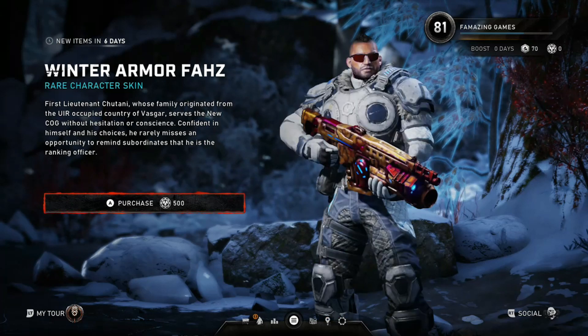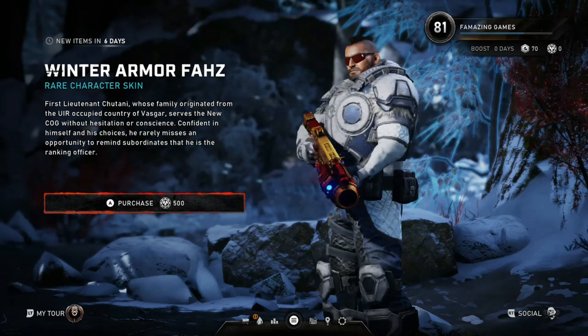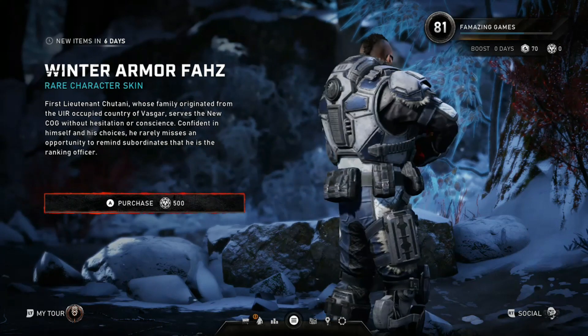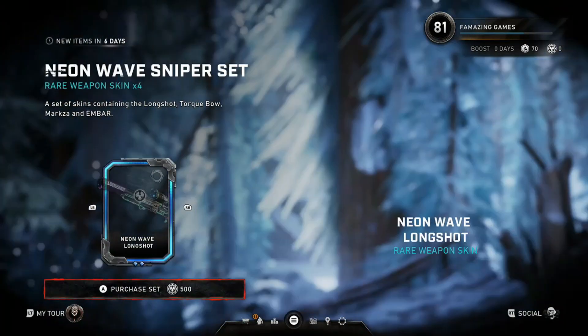Winter Armor Foz — I'm pretty sure all of us have been waiting for Winter Armor Foz. He's finally here. $5,500 Iron. Look at that, another Winter Armor character. That's what I'm talking about. Does everybody have the whole collection yet?